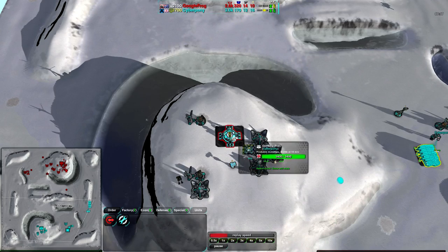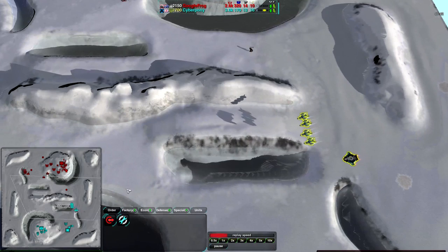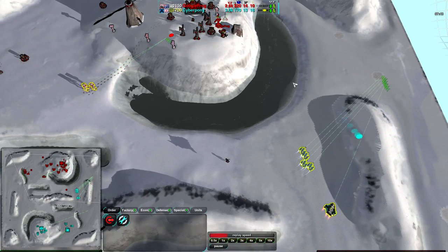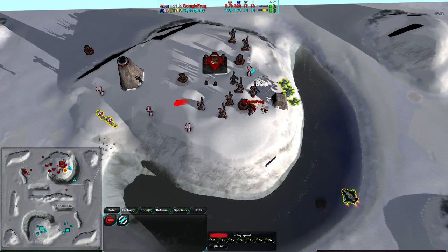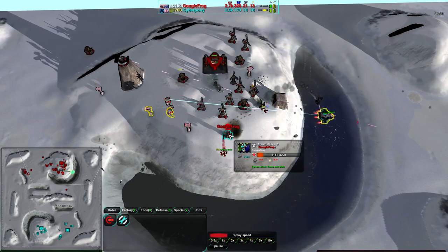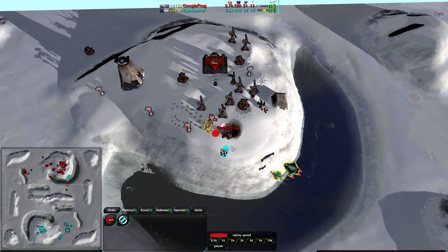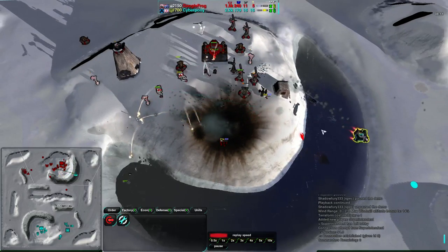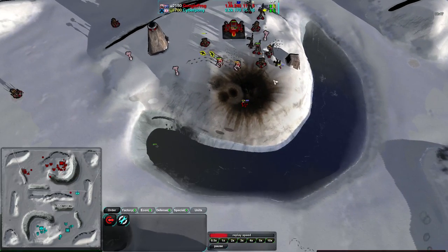The Black Dawn and Banshees are set up and going forward toward Google Frog's base. Google Frog getting his Archangels into position, but they're out of position. Banshees coming in — the defenders are going to be a problem, but the Black Dawn is really what he's going for. Able to deal a lot of damage to that commander, but not enough to kill it. Waiting for the Black Dawn to recharge — there it goes. That commander is down. The Black Dawn actually survived, taking out Google Frog's commander and quite a bit of his economy.